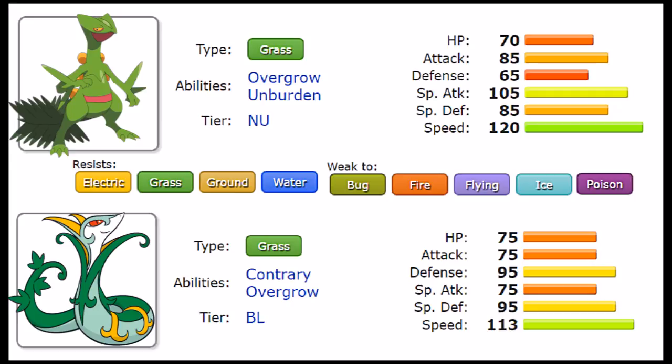Going over the stats: Sceptile has 70 HP versus Serperior's 75 — very close bulk. On offensive stats, 85 versus 75, so it's clear they're similar in offensive capabilities while Sceptile stands out a bit more. Then we come to defense: Sceptile's base defense is very poor at 65, while Serperior stands out there at 95. Sceptile's special attack is pretty ridiculous at 105 compared to Serperior's 75, so we've got 30 more base special attack on Sceptile — a big shift. For special defense, Sceptile has a passable 85 but Serperior has 95, making it very clear that Serperior is the bulk hero.